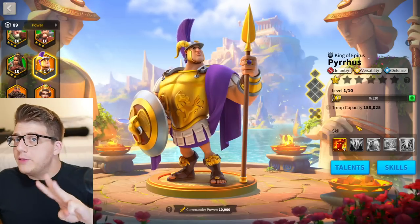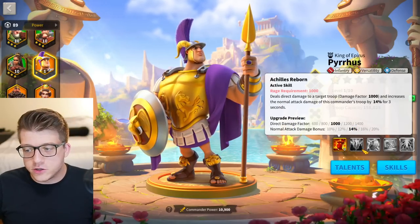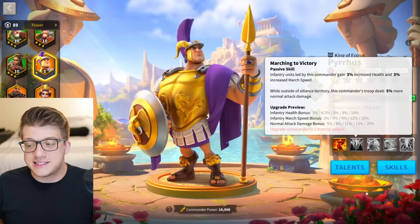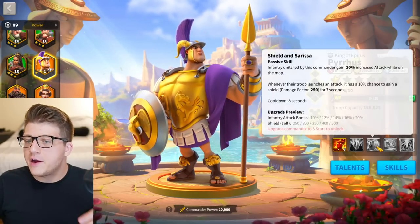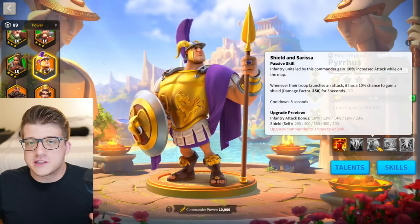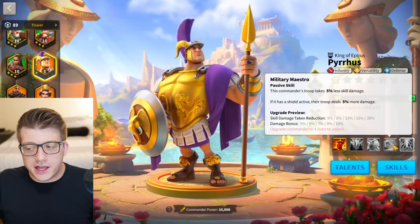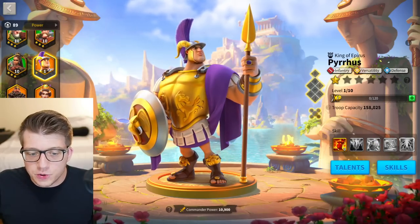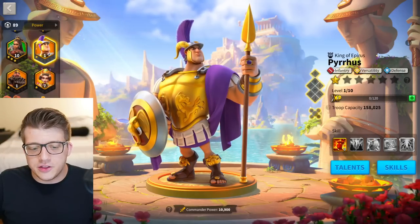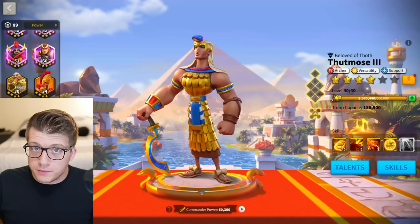We have three more honorable mentions. Pyrrhus has a 1400 damage factor and bonus normal attack damage on the active skill, with a very strong second skill — he's a versatile early game infantry commander. But he's a gold key commander, so you're not investing universals into him even if he is really good in the early game.